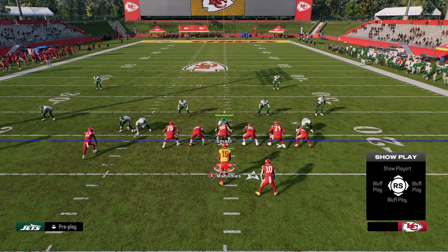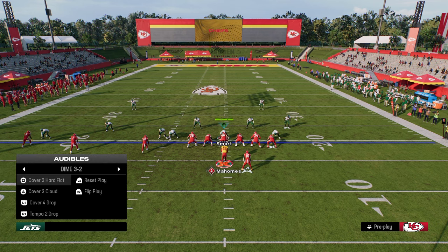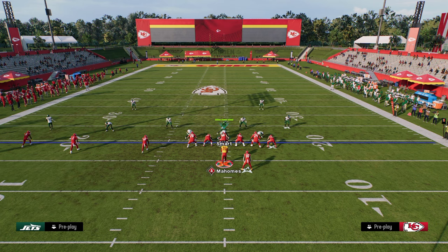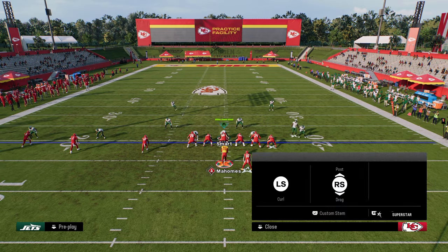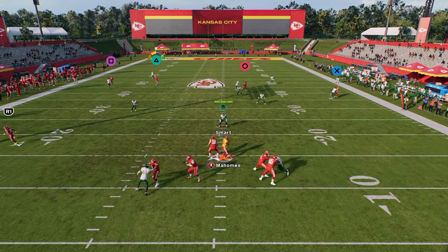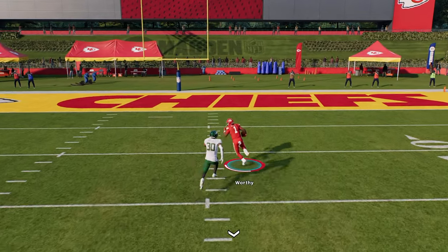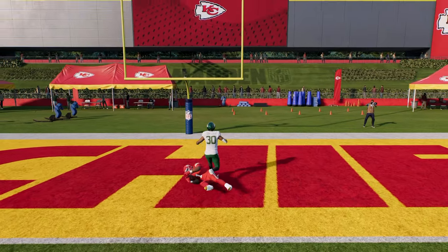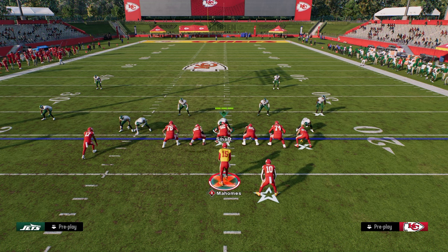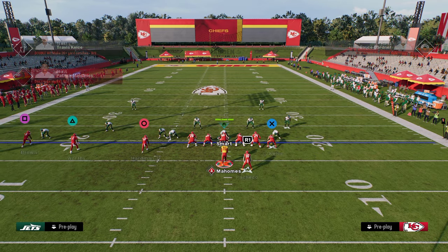We've covered a couple of setups from PA crossers and a couple from verticals. One key thing about that verticals play is it's really good for cover two. If they're running a lot of cover two, that middle trips receiver is going to bomb cover two up the inside. That seam streak is super effective for taking the top off the defense in a cover two situation. So we've shown the ability to beat pretty much every zone coverage.